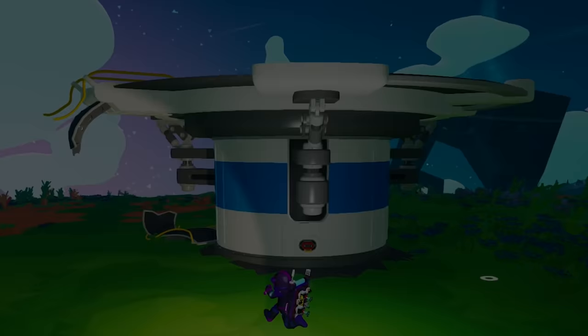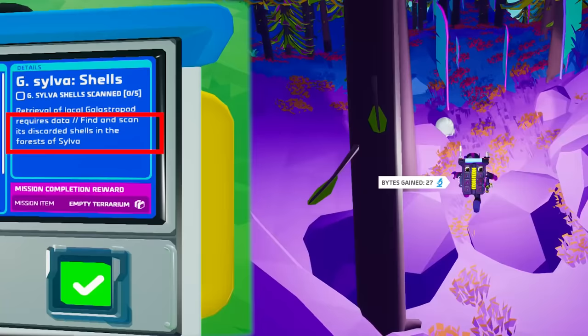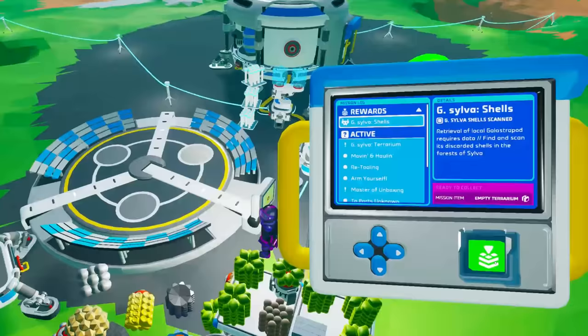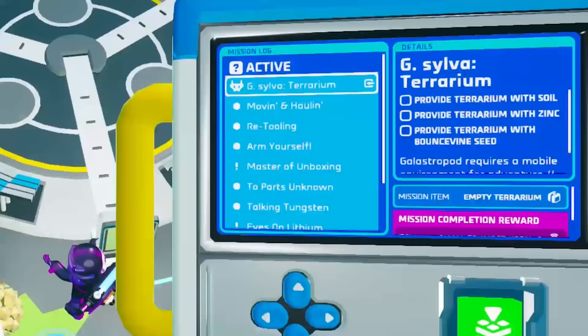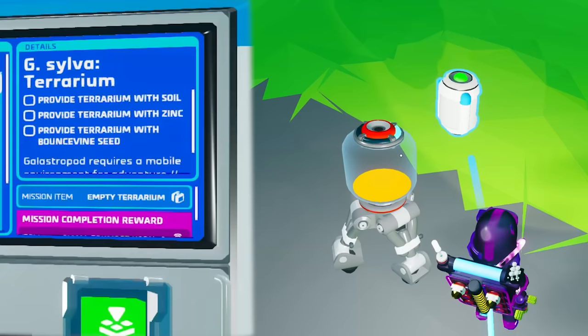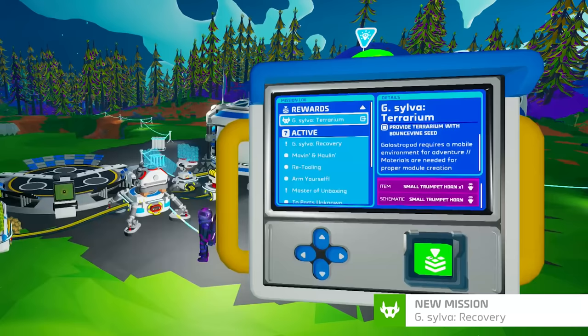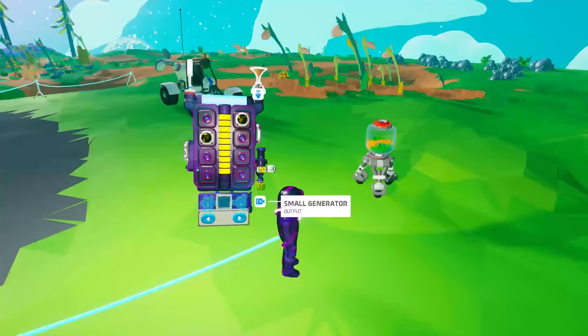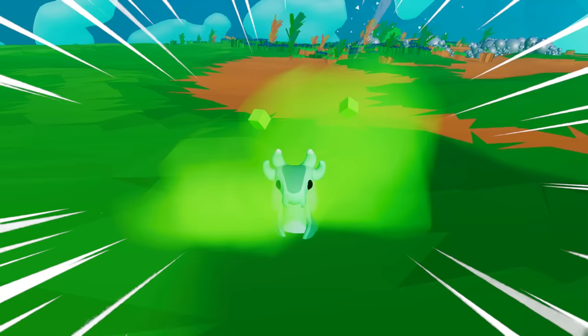Most missions will be similar for each snail but they will get harder and harder, putting your Astroneer skills to the test. The mission for the first snail requires us to look for some mysterious shells in the forest. Once we collect them, we need to get a terrarium and fill it up with three resources found on this planet: soil, zinc, and a bounce-vine seed. Now we need to place a small trumpet horn on it and let it play its music to attract a snail. Be careful — it may be aggressive.